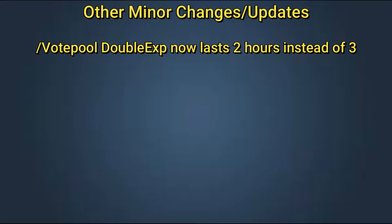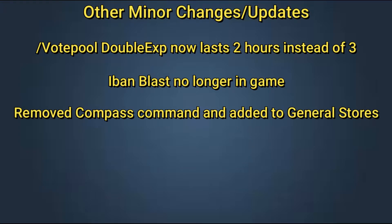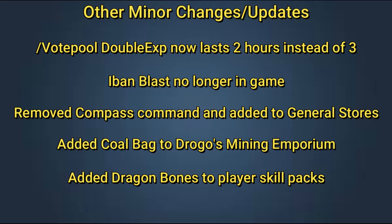Other minor changes and updates include: volt pool double XP now lasts two hours instead of three; Ivan Blast is no longer in the game; the compass command has been removed and added to general stores; a coal bag has been added at Drogo's Mining Emporium; dragon bones have been added to players' skill packs; and much more.